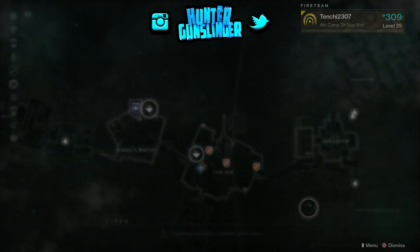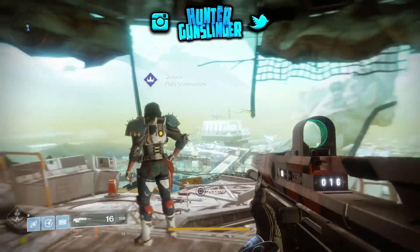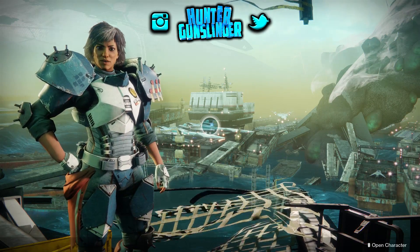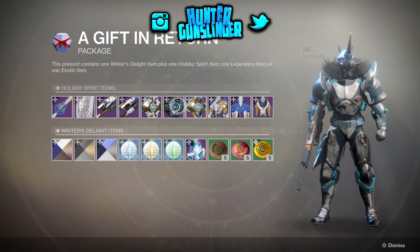I just got Batman on PS4 this weekend and I'm just getting into the dawning activity, so I wouldn't know yet. Once you complete the activity, you go to her, and this is basically what I got. I did go through to see what kind of packages you get in this activity.